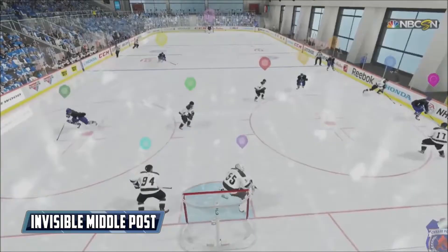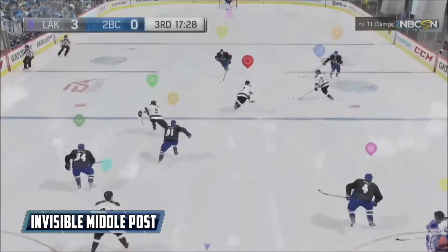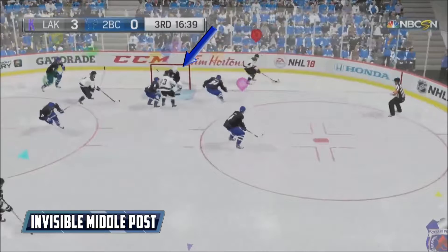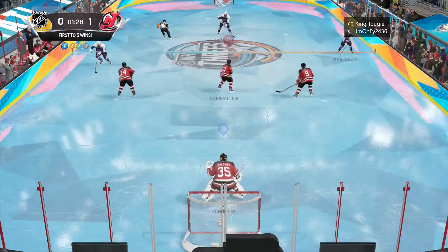I still had the issue of holding the invisible middle post once in a while. The good news is that for me it happens less often than in NHL 17 — if I'm wrong about that I'm sure you'll let me know. This bug is annoying because it happens when the puck is very close to your net or behind it, which is the worst timing — you're trying to make a save and it could end up resulting in a cheap short-side goal that wouldn't have happened if you were on the post like you intended.